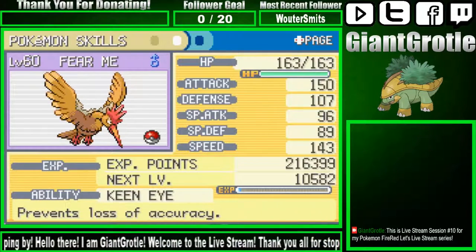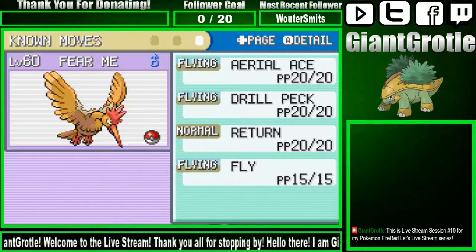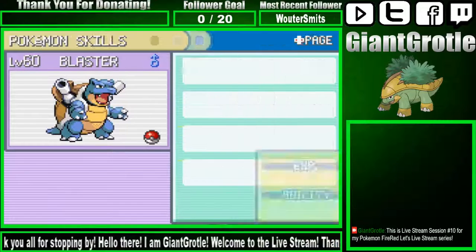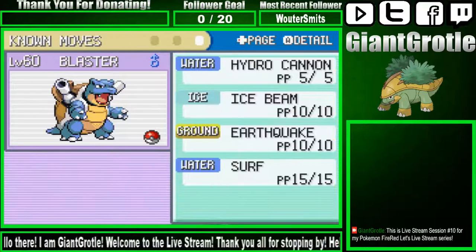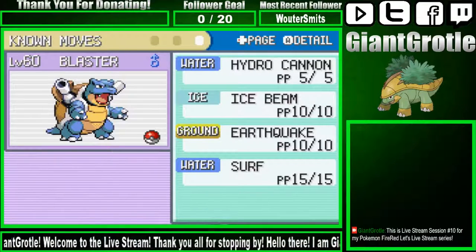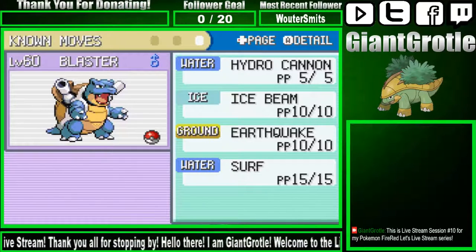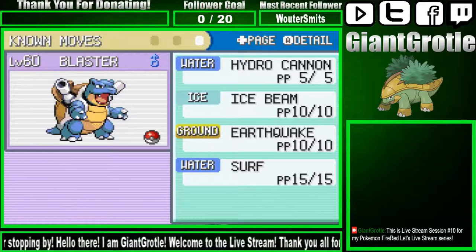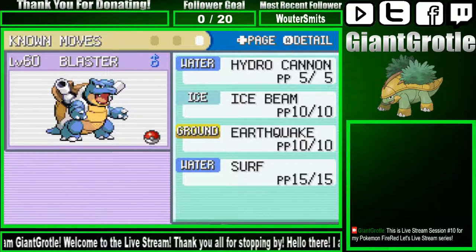Fearow has the Amulet Coin — I always give the Amulet Coin to my Flying-type Pokemon. Fearow knows Aerial Ace, Drill Peck, Return, and Fly. Blastoise is holding a Mystic Water, which raises the power of Water-type moves. Blastoise knows Hydro Cannon, Ice Beam, Earthquake, and Surf. I taught it Earthquake to deal with other types — I thought it was cool it could learn it, and I already have Hydro Cannon and Surf so I didn't need Skull Bash or Hydro Pump.